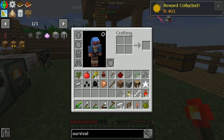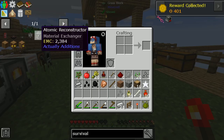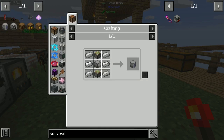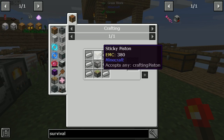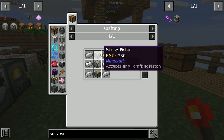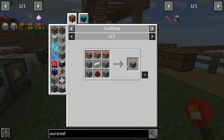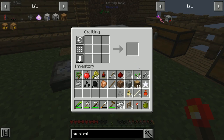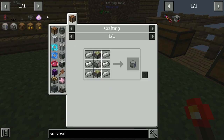Now for the ore doubling - we need a macerator or a pulverizer. I think that's the crusher. I just remember, yeah, in the previous episode where I was trying to get rice and stuff just so I could make a sticky piston, without realizing you could also use a normal piston, which is far, far easier. So yeah, I've learned a lot. Not to be such a bloody fool.